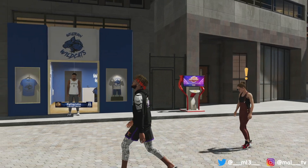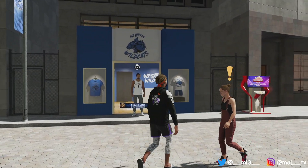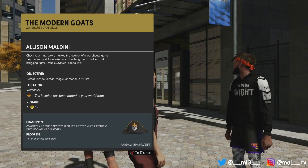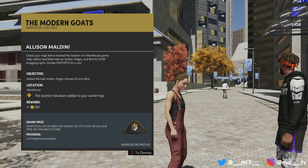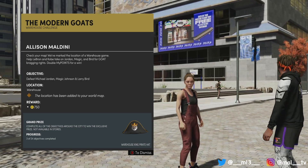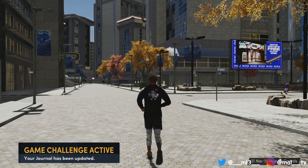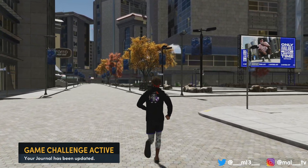To do this method, what you're gonna need to do is find these orange NPCs going around the city. They're gonna have an orange exclamation point over their head — if it's not orange, it's not the one you're looking for. Walk up to them, talk to them, and they're gonna give you a task.